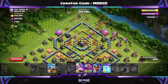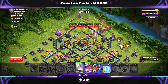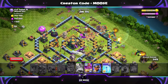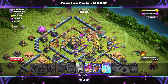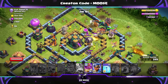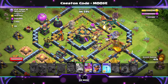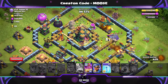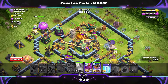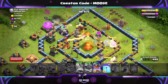The Queen has broken into that compartment up there. On this base, we're going to go directly after the Town Hall with our troops and our Grand Warden — normally the Battle Blimp would do that for us. It's important that you save your Grand Warden ability to protect your troops from the Poison Bomb where the Town Hall is, otherwise they're going to be in trouble. The Dragons are spinning around and they've hit the Tornado Trap. I probably used the Grand Warden ability a bit early there.